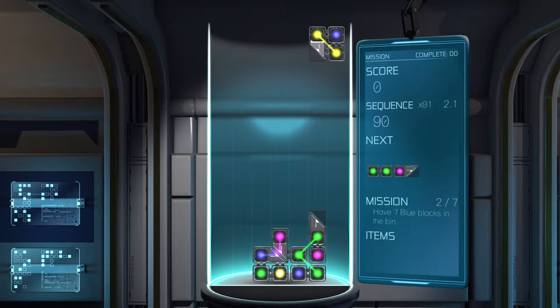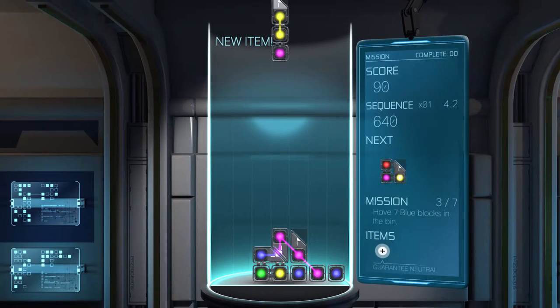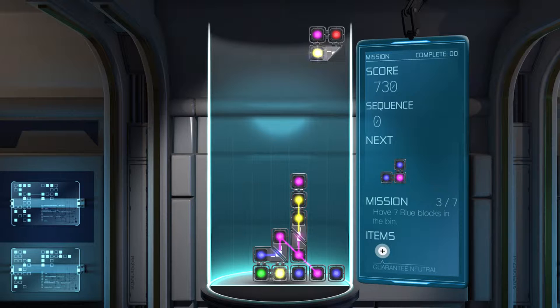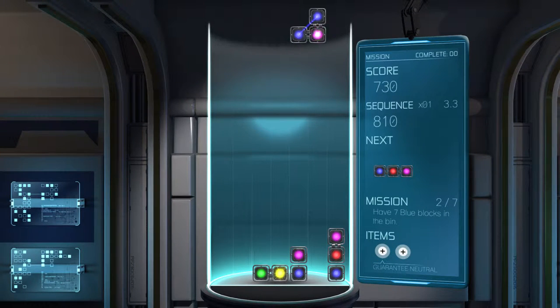Now green and green are connected. Now you see how there's those diagonals? That allows you to connect multiple colours. Now I've connected yellow to green. So now if I blow up those, that's going to blow up all those colours. You see how that works? It's a really interesting design — a really interesting idea because it allows you to make interesting combos and destroy multiple colours. And this works pretty well.